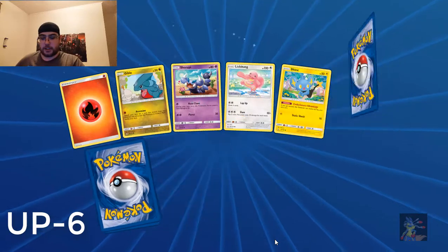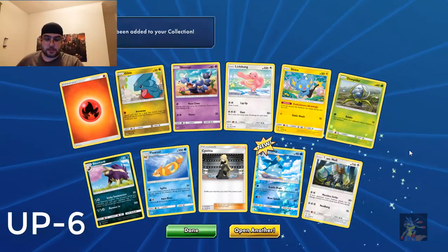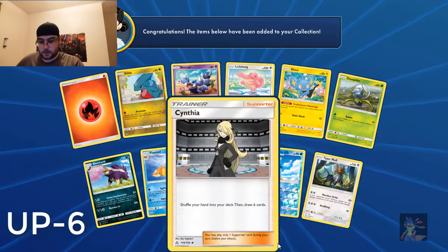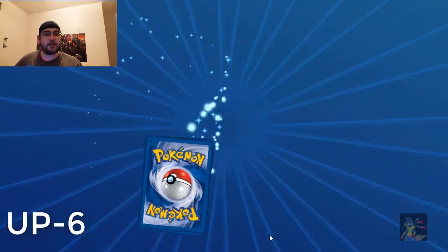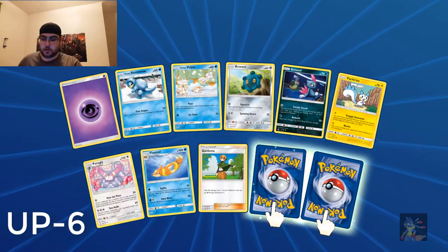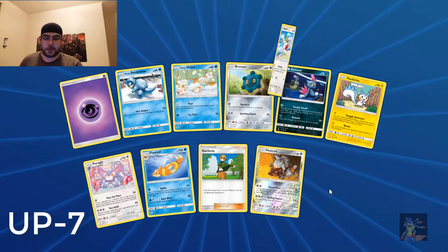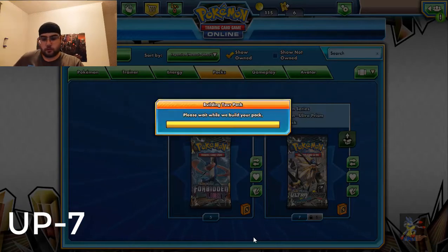Okay, let's go. Come on. Still six for Ultra Prism. And my mouse still sucks. Haven't had that happen in a while. This is number four. Okay, reverse holo rare. That's seven. It's a holo rare, basically. We got seven, Ultra Prism.